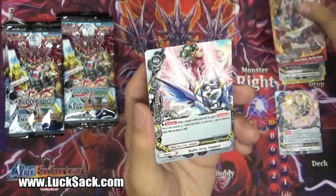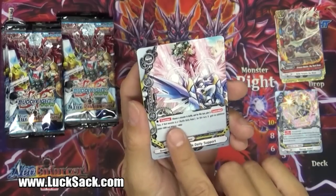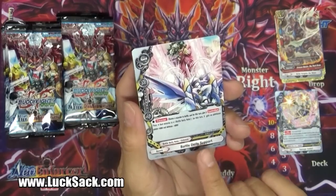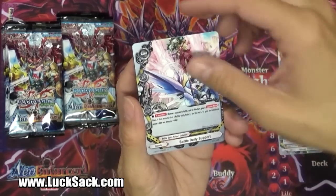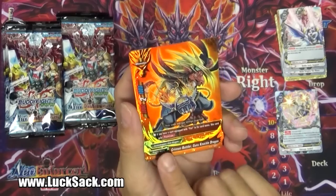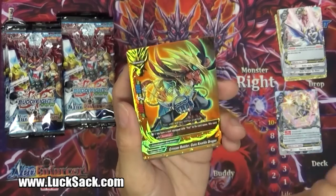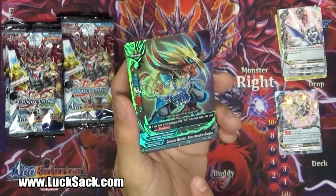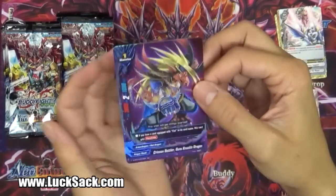We're going to get our first double R! Looks like Battle Deity Support - another spell, this time a counter. Choose a monster in battle and for this turn give it counter attack. If that monster is a Battle Deity Robo, it gets an additional plus 4,000, so it's a 4,000 counter attack. And then our first double R we saw - Crimson Battler Guns Knuckle Dragon. If you have a card equipped with Fists in its name, this card gets Penetrate. It's a 3-2-1 - Penetrate with a 3. I guess you'd want to use him more with a link attack to get that Penetrate if you've got a Knuckle on there.